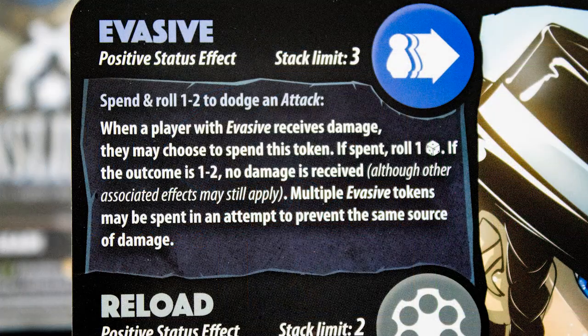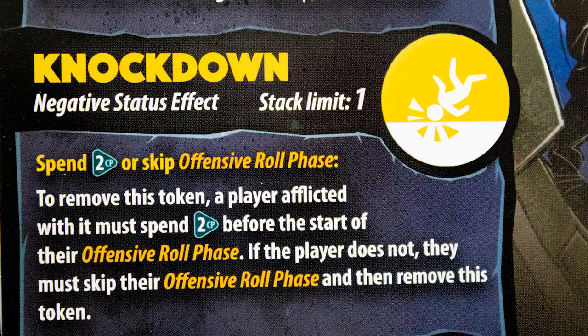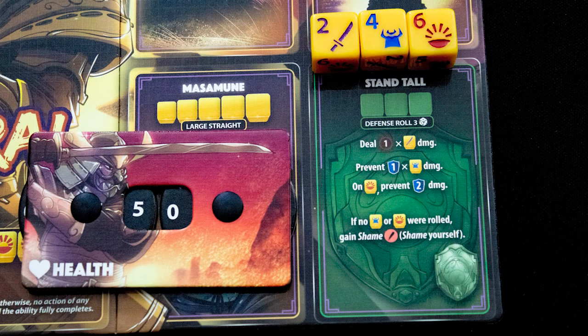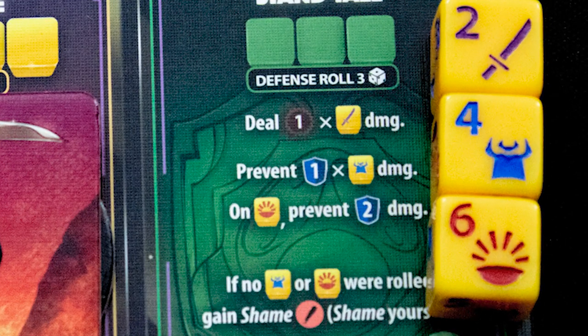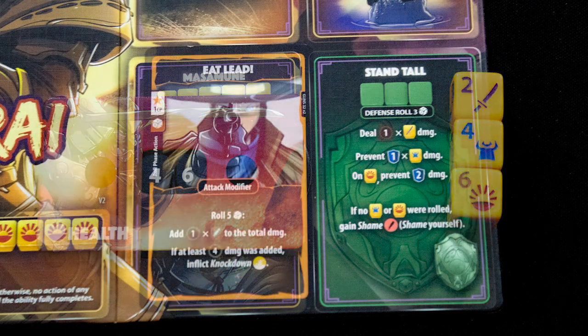That action does damage but also grants a positive status to your character — a token you can expend later to get a boost. Other status effects can be negative, and you want to apply those to your opponent. Let's say we attacked our opponent for seven damage — they then get to make a defensive roll, unique to each character. In this case the samurai rolls three dice: they do one damage to the gunslinger and prevent three damage, so four damage gets through and their health drops to 46.